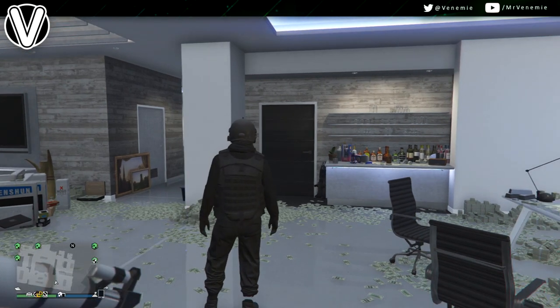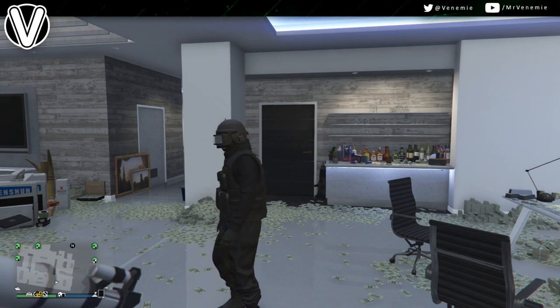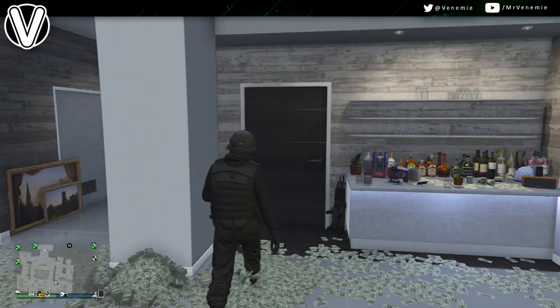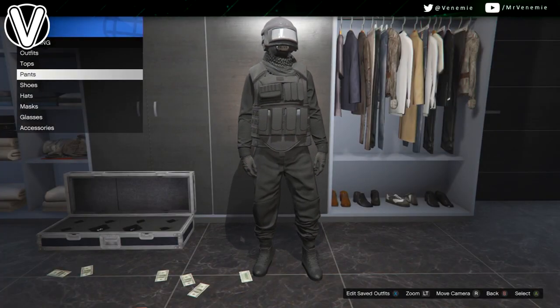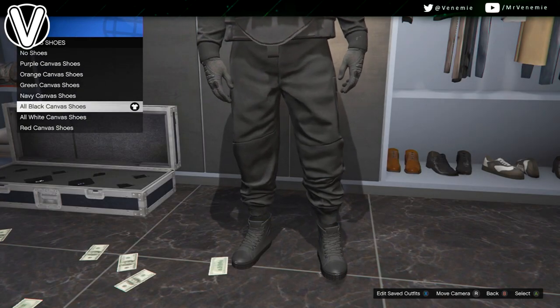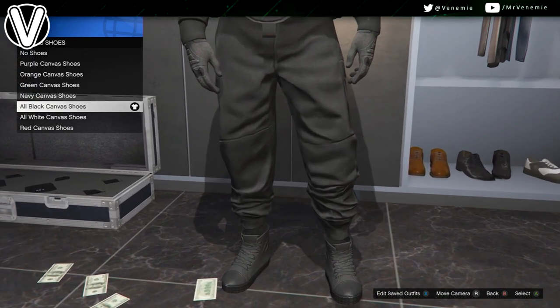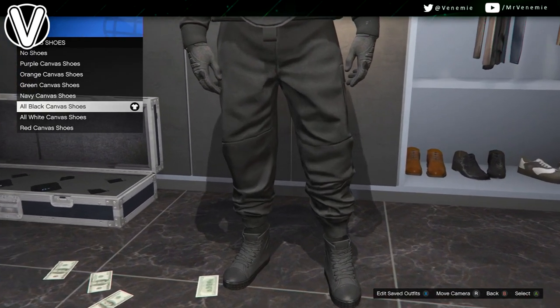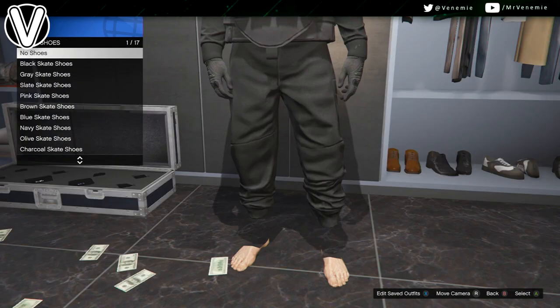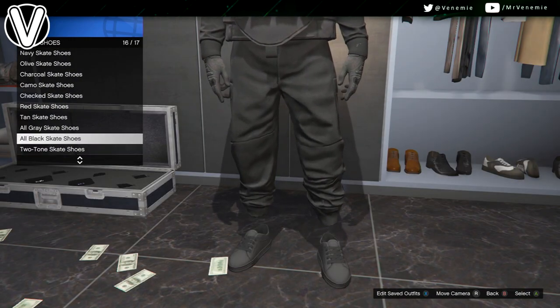Straight off the bat I need every single one of you to go down to the description and follow the link — it's a video to one of my previous ones on how to save the jacket, the vest, and the black joggers all at the same time in one outfit. You need to load up the mission Work Dispute and make sure you're the third player, and then you can just save this outfit with the vest and the black joggers and then get on to creating the actual full outfit.